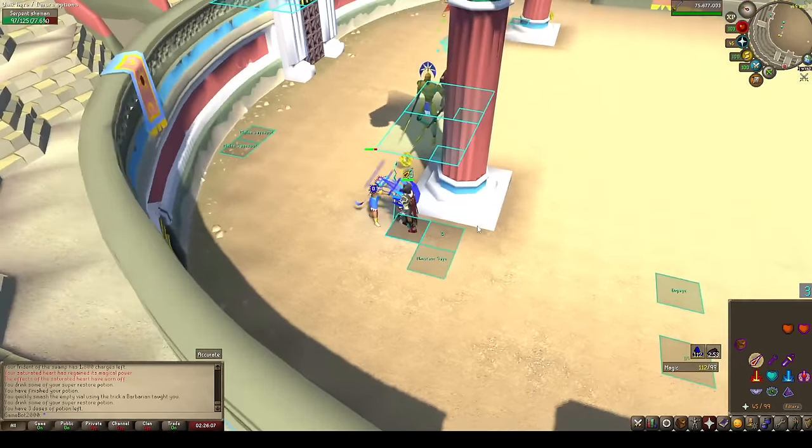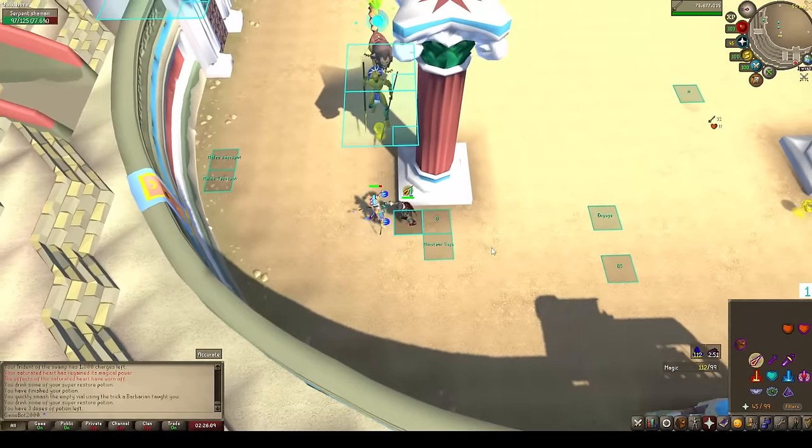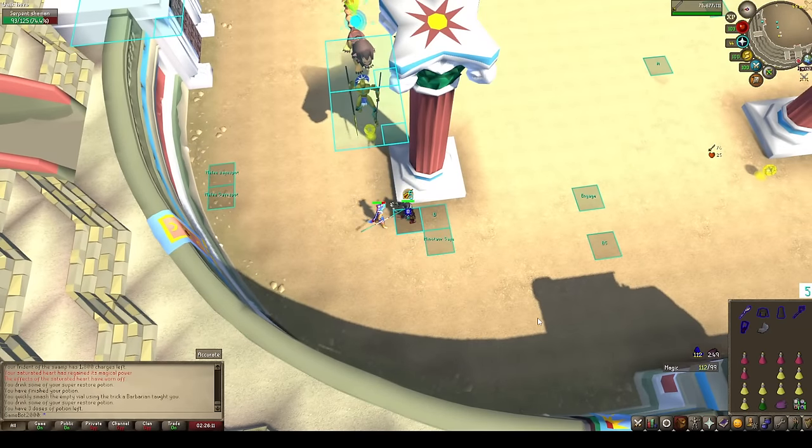Here comes the major right down just like I said — kill the major and we're down to the last two monsters. The coliseum is done. Look at our supplies in an extremely budget run — not bad at all.